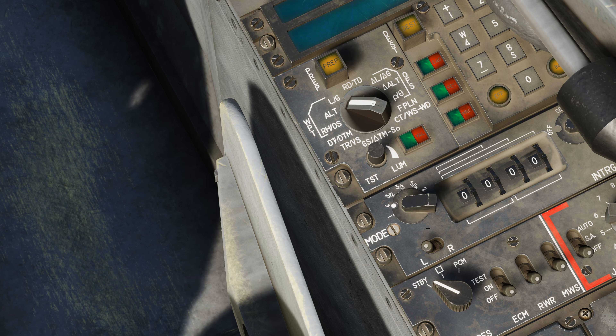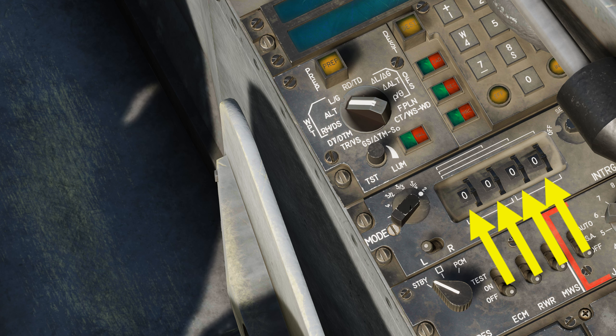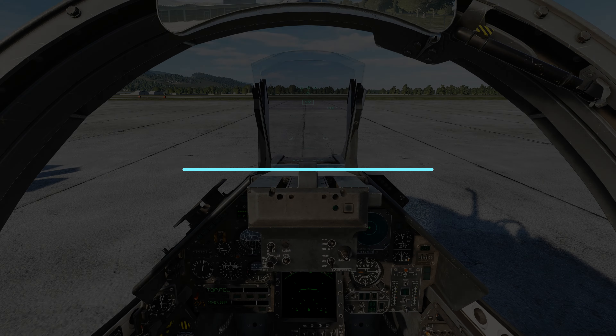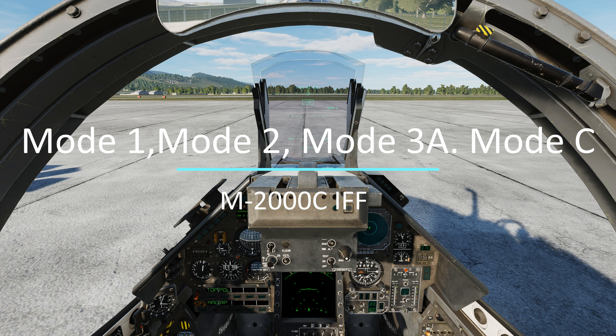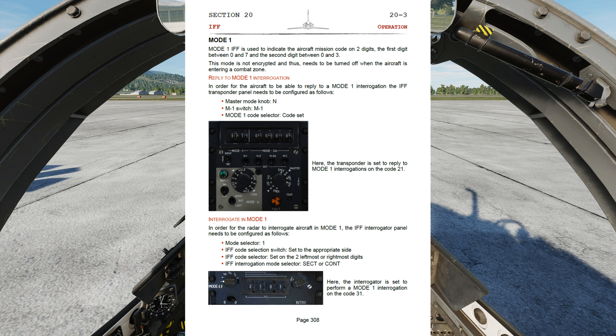The next one is Mode 4. This is going to be the most common one that everyone will be on. If you're playing single player like a campaign, or if you're on an online PvE server going against AI, use Mode 4 because it's going to work properly. If you're on an online server doing PvP — like Growling Sidewinder, for example — each coalition has a different code set, so coalition blue has a different code set than coalition red, and the IFF will work properly. Next will be Mode 3-2, using Mode 3 Alpha with the first two digits. Then Mode 3-3 using three digits, and Mode 3-4 using four digits. Mode 2 is for interrogations done in Mode 2. For modes 1 through 3, I'm not going to go in depth as they deal with flying in a non-combat zone, which is kind of rare in DCS, but I will show images from the manual if you're curious.